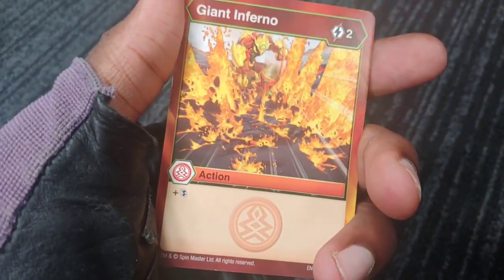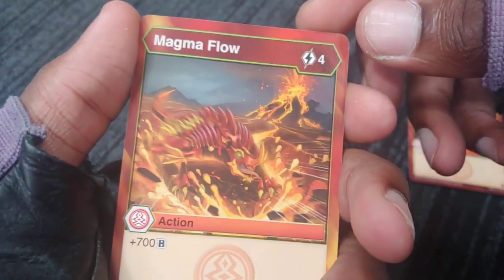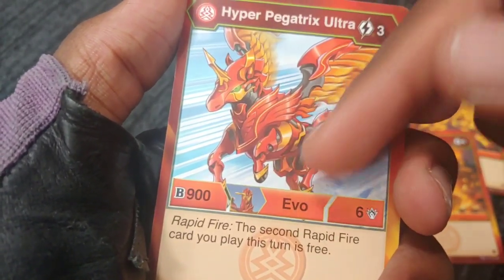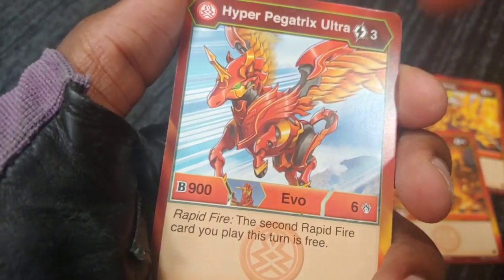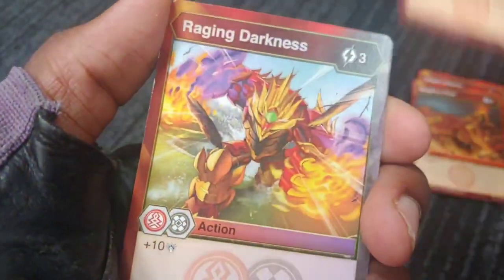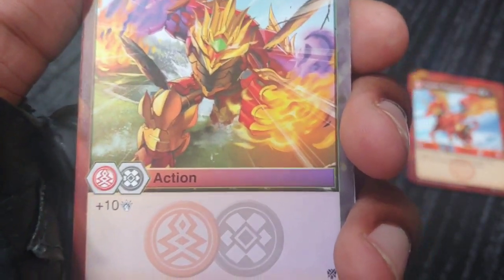Time to open these cards! Got Giant Inferno with Double Strike, two cost — nice artwork, that's pretty wild. Then Magma Flow, four cost, 700 Bs. Hyper Pegatrix Ultra 906 with Rapid Fire — this is a new effect: the second Rapid Fire card you play this turn is free. So any deck running Rapid Fire could be nuts, really really wild.